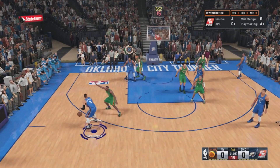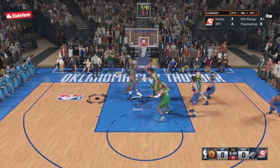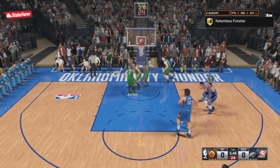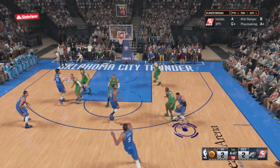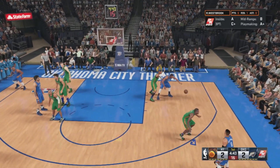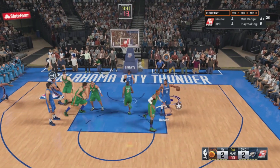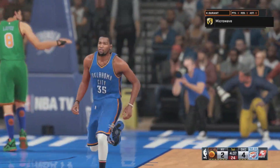Coming up in the Carmelo highlights after the KD highlights, I'll show you the play. It's called Punch Five out of the Rockets playbook and it's a post up low play — you set it for the player you want to post up with and go to work. KD can do it, and I'm going to switch teams to show you that Melo can do it as well.